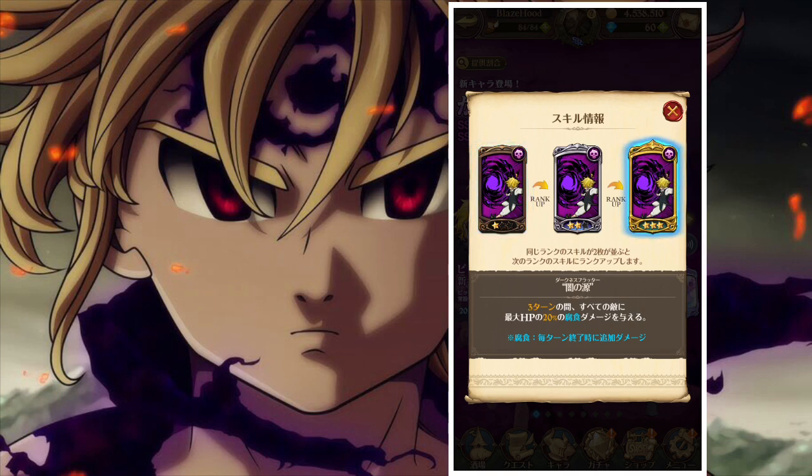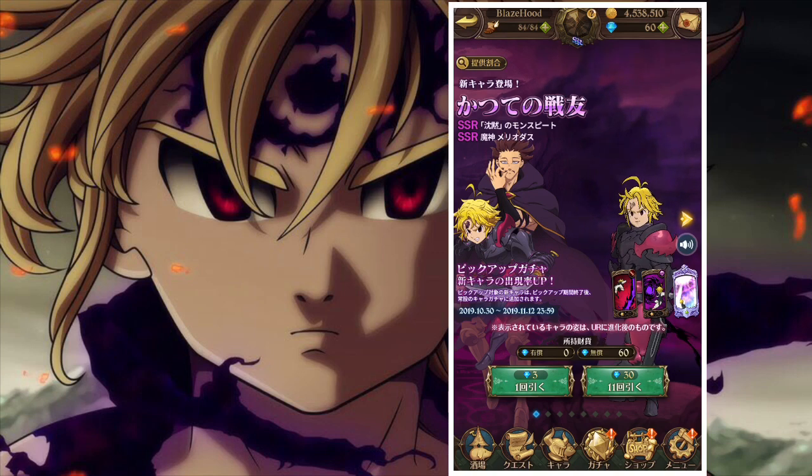Three-star skill two: cause the enemy to suffer 20% of their maximum HP damage for three turns — additional damage at end of turn. That's the same as Red Demon Meliodas. And the passive is: if Meliodas has four or less ultimate gauge stacks, attack seals won't work on him. Since he's blue, he'll probably work pretty good in the Red Gowther final boss because that Gowther can seal.